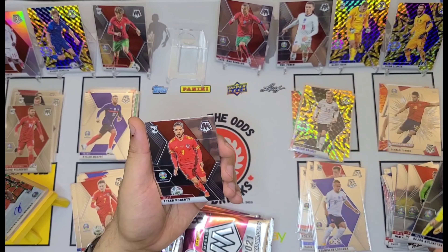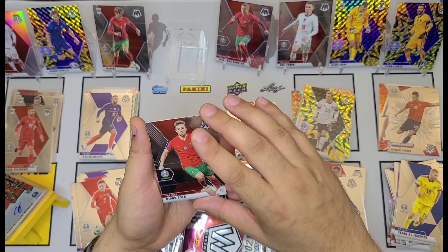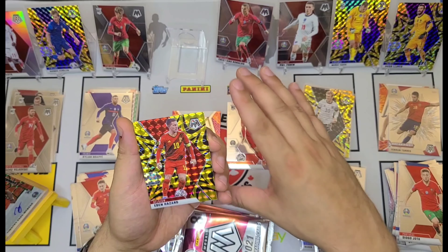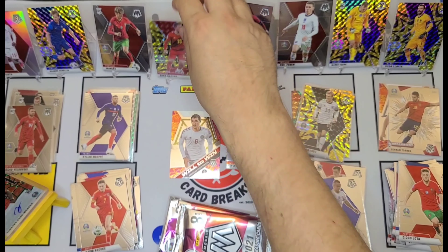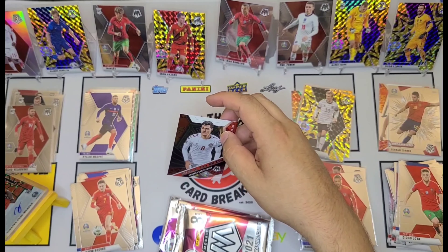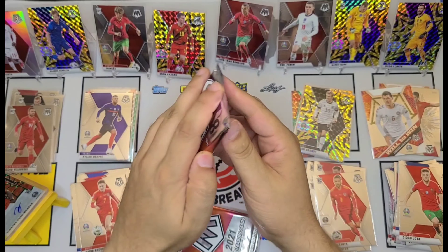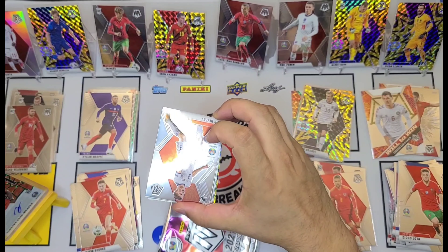We still have five packs to go. What else can we pull out of here? Henrik Dalsgaard, Mert Gunak, Dominik Livakovic, Dejan Kulusevski — they sure don't make these names easy. Tyler Roberts, there's a Diogo Jota, Andres Christensen Will to Win, and the gold is an Eden Hazard for Belgium.